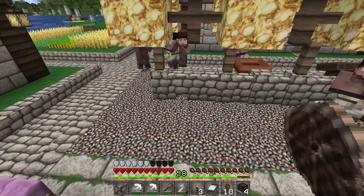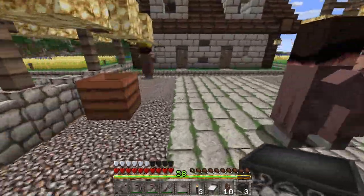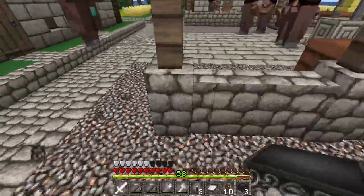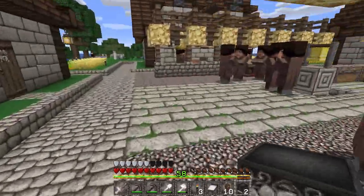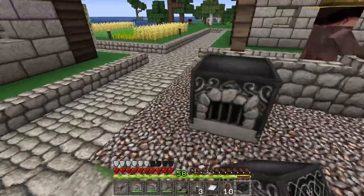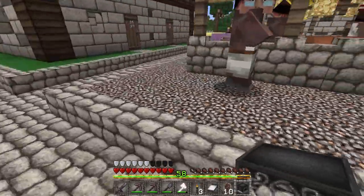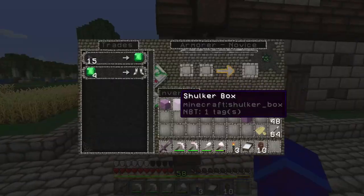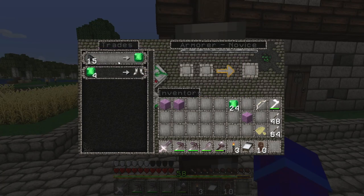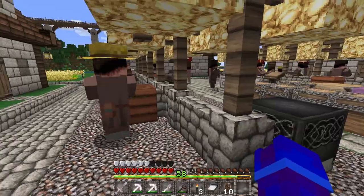Blast furnaces are going to give me armorers. Let's go ahead and set our four blast furnaces and see what we get. I see we already have an armorer — let's see what trades he's going to give us. Coal: fifteen coal for an emerald. That's not bad.